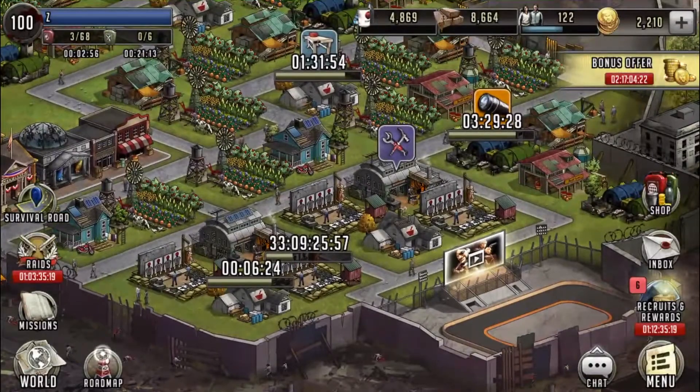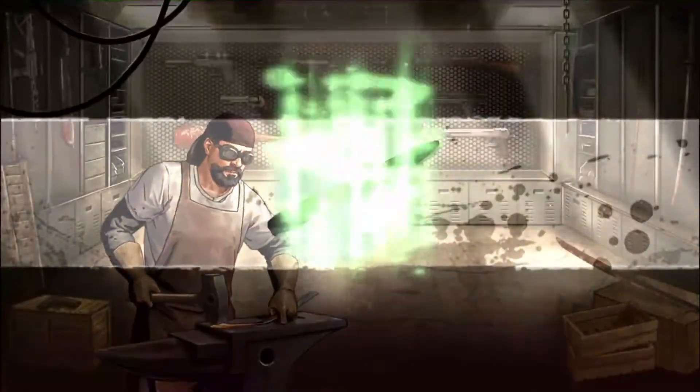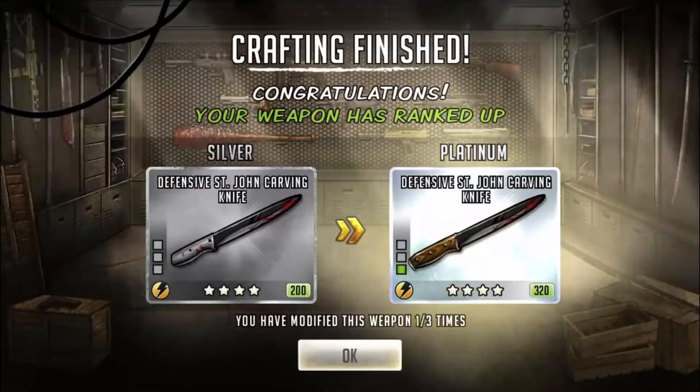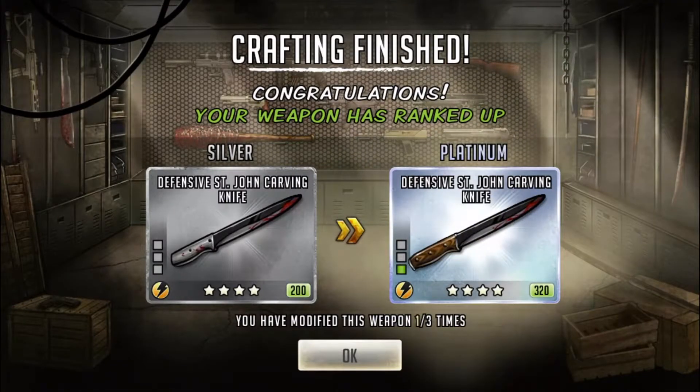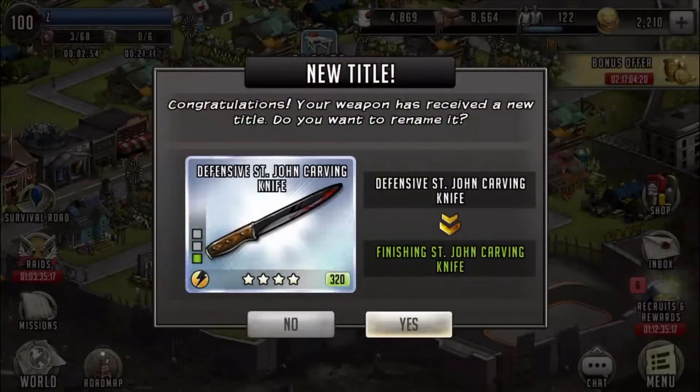Now this is where I went for Absolute Zero — this is the one I really want, guys. I hope that I get Absolute Zero. I went for this probably 8 or 9 times and I've had no luck. Actually no, I went for Raider Level 3 — that's my bad. I went for that bonus AP. Unfortunately, I got one of the worst ones.